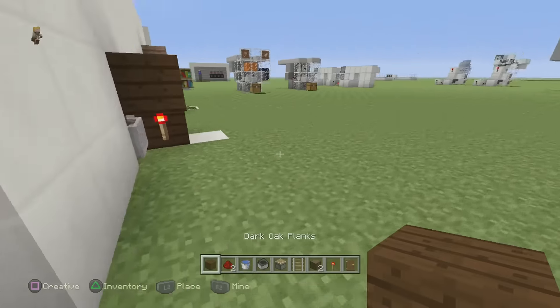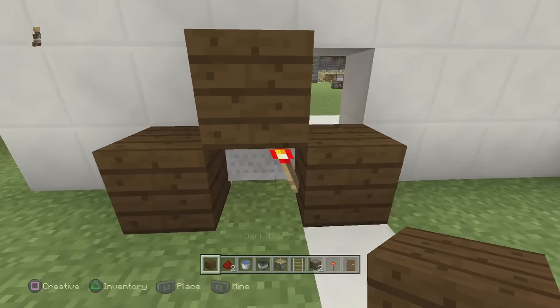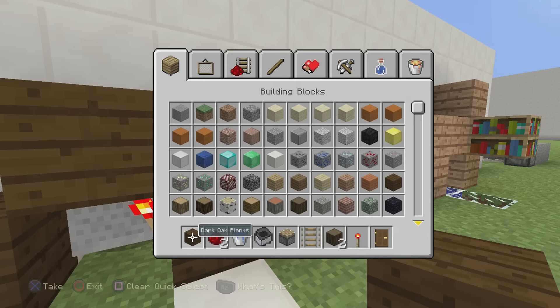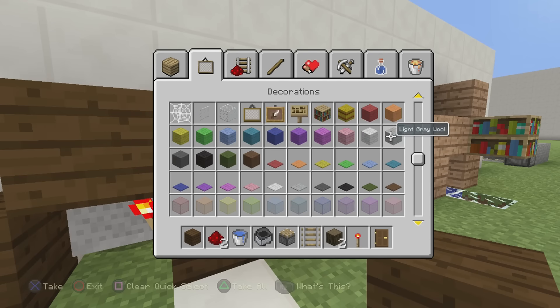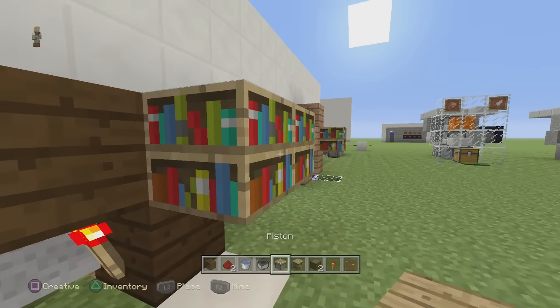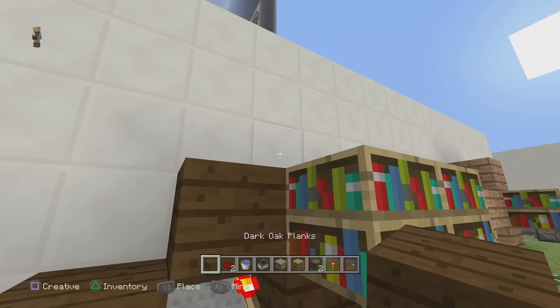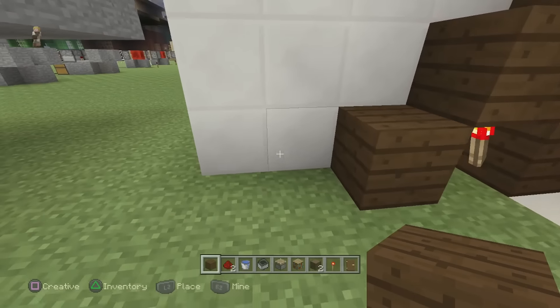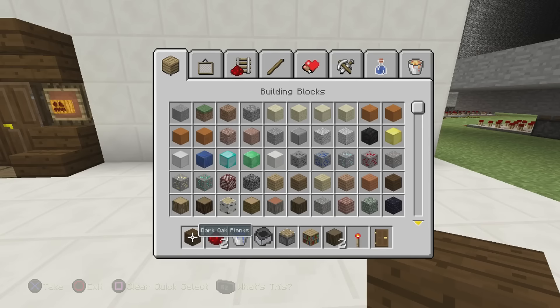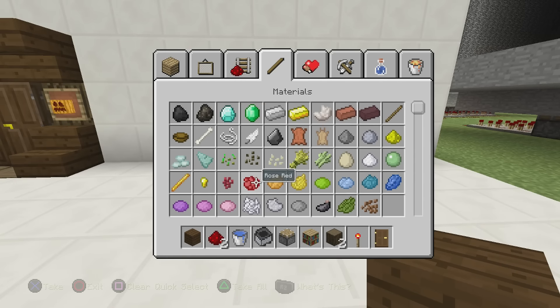Now that we've done that, go to the back — you want to try to seal this in as best as you can. I'm also grabbing some bookshelves here just because I like the way it looks — no other reason. Cover it in because you want it to stay dark. Get rid of this and let's go back to the other side.